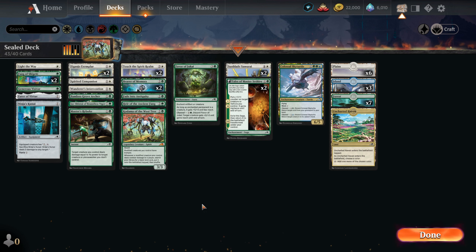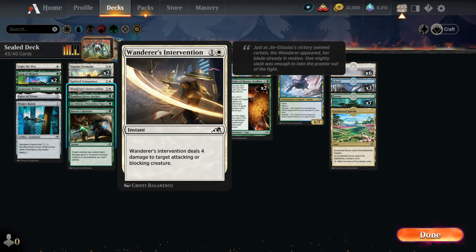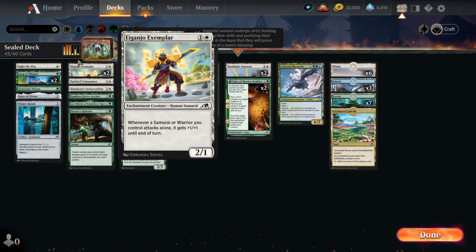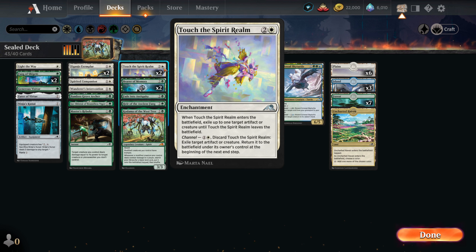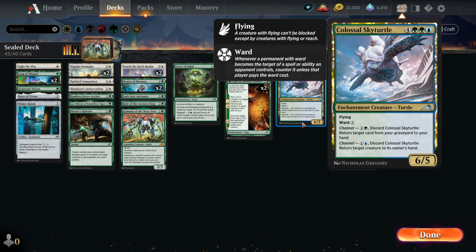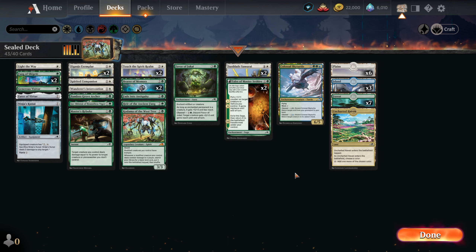For removal, I have the Wanderer's Intervention once, the Ninja's Kunai because artifacts and equipments count towards modification, and Touch the Spirit Realm two times. I also put in the Colossal Sky Turtle because I really want to play it — one of my favorite cards for Sealed and Draft. A flying turtle — yeah, why not? That's the deck in general.